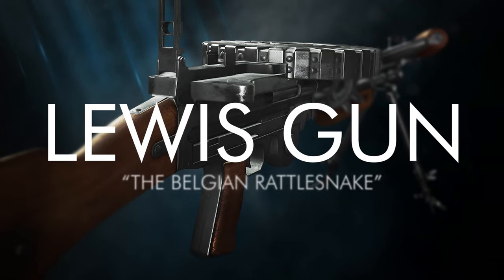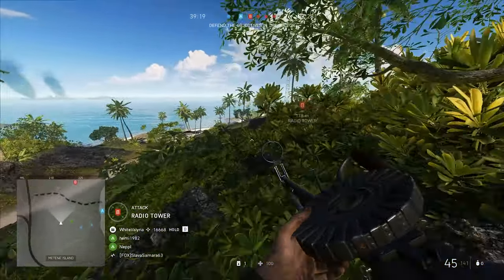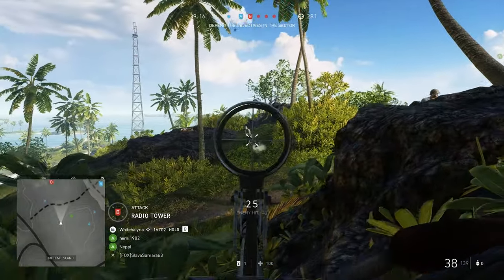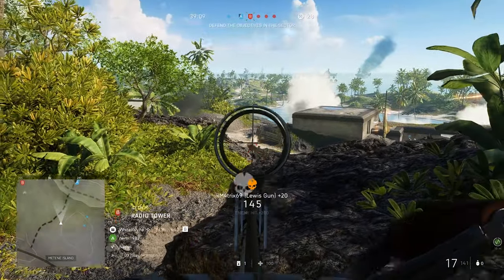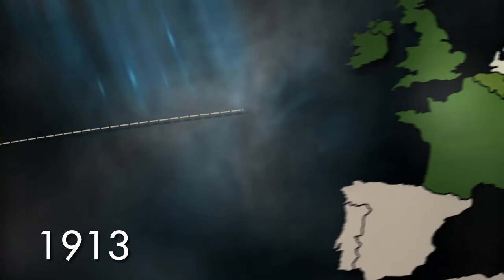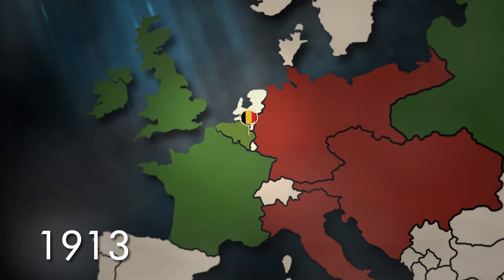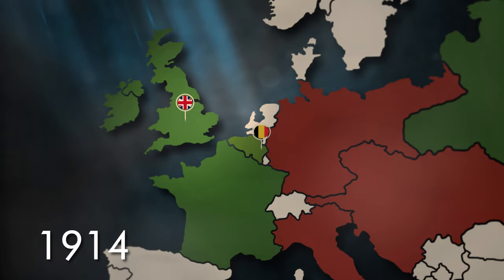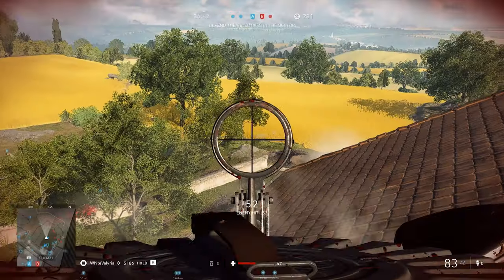In 1914, Birmingham Small Arms Company did just that. The Lewis Gun, or Lewis Automatic Machine Gun, is a British LMG designed by US Colonel Isaac Newton Lewis. Repeated rejections from the US Army pushed Colonel Lewis to take his design to Liège, Belgium, where he began work to produce prototypes of the weapon in early 1913. The design was promptly licensed to Birmingham Small Arms, as operations relocated to the United Kingdom over fears of an imminent invasion from German forces.